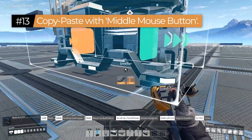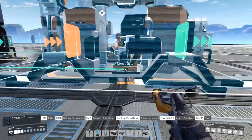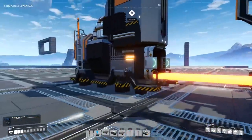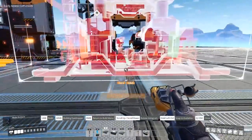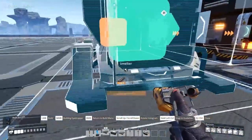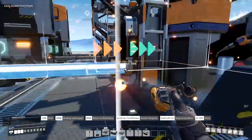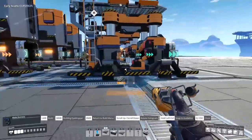Tip number thirteen: when in build or dismantle mode after pressing F, you can press the middle mouse button to copy whichever building your mouse is hovering over. This lets you quickly build copies around your base by middle-clicking a building and placing it nearly instantly, then middle-clicking a belt to belt it up right away. It's only shown in a tiny tooltip but it's a huge deal for building bases quickly.